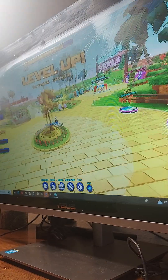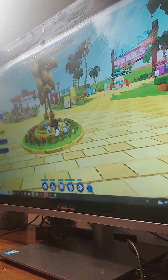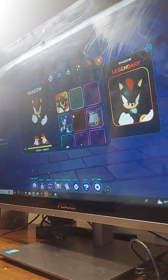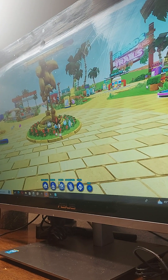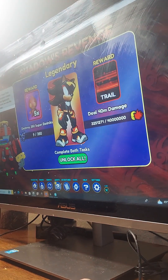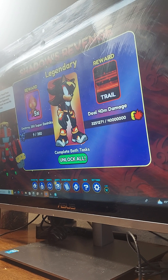We have two Shadow versions, and we have two Shadows that are now free. We have Shadow and Android Shadow. Shadow's been freed from Eggman by a common enemy detective. We can use Eggman's resources and ensure we can see his demise.